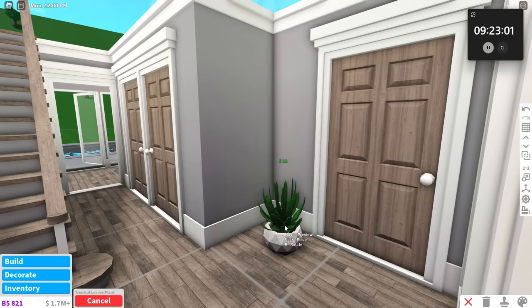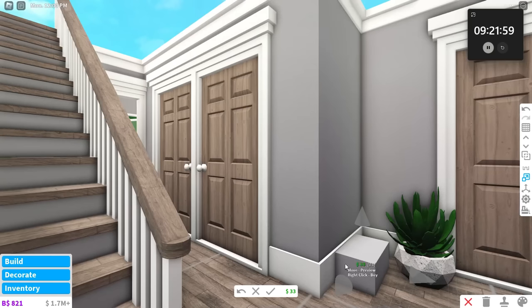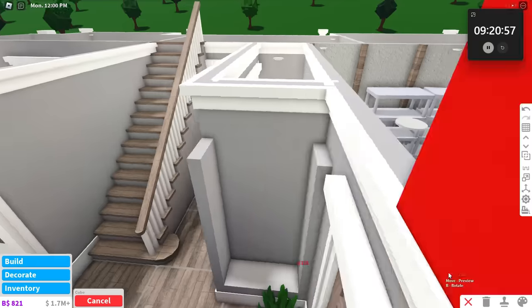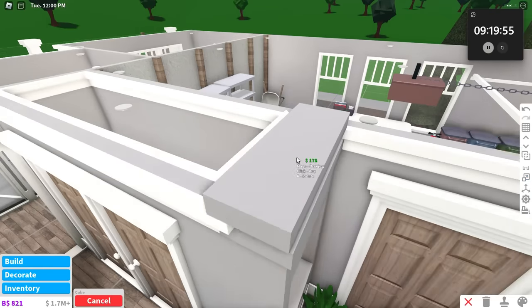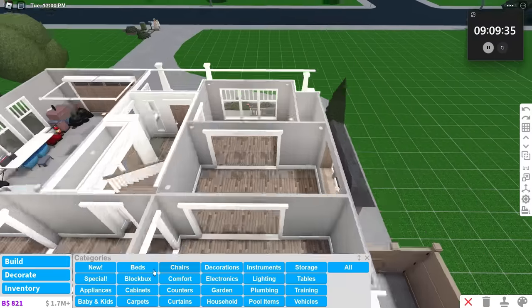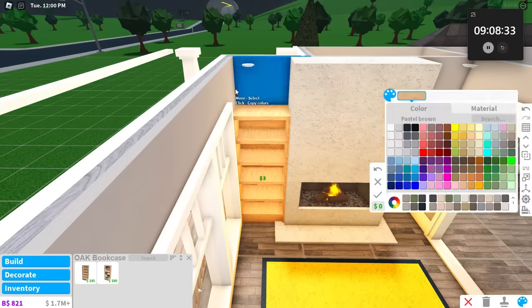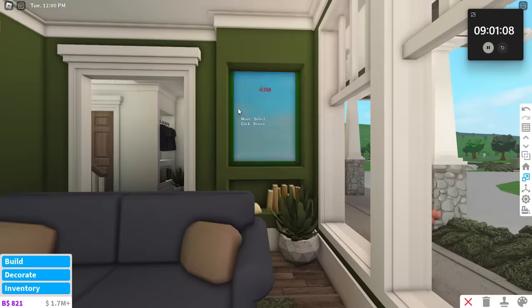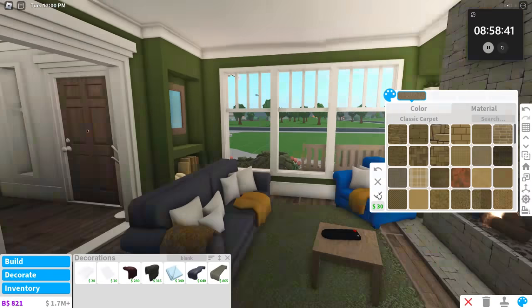I tried to think of everything that would possibly go into a garage — I even went into my own garage and looked at the stuff. I put a bunch of lawnmowers, wheelbarrows, and later I'll put gas canisters as well, and a bunch of tables. I even made this winch system for the garage door, which was really unnecessary, but I thought it was a good detail. Right after the garage, I started working on the main foyer of the house. I started trying to make some custom bookshelves and storage units, and obviously had to bring in the plant that I always use in my recent builds. I spent a bit too much time on the pillows — that's for sure.